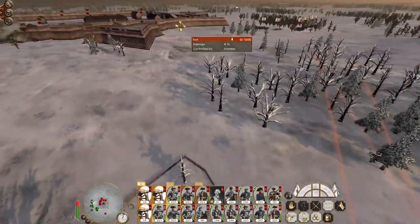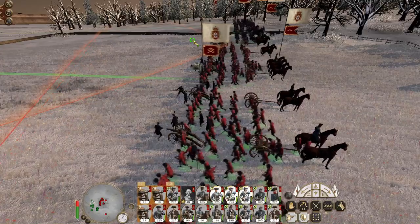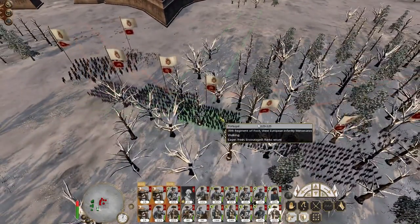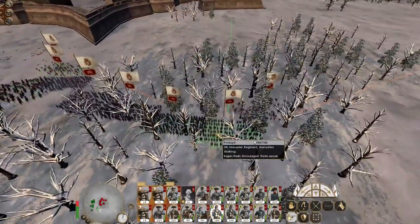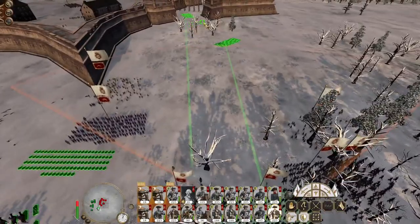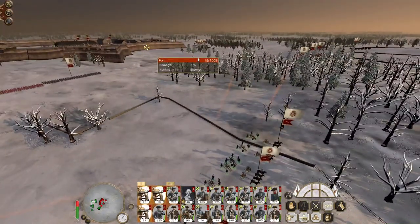Let's give them an order to attack this breach at the same time these infantrymen can advance through at speed while they reload and pivot. Excellent. My grenadiers get up on the wall. Let's put my carabineers up there as well. Another unit of grenadiers up there. Let's put a unit of fusiliers up onto that fortification there. Let's shoot my other infantry towards the gate.